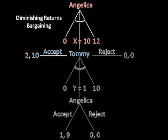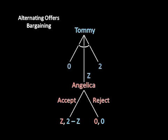Drawing this out would be a pain, so we're just going to look at it one step at a time. We're still going to use backward induction, so we have to start at the last offer. And if you work it out in your head, Tommy is going to make that last offer to Angelica. This is a pretty simple sub-game if you've watched the previous videos on bargaining, especially the ultimatum game.